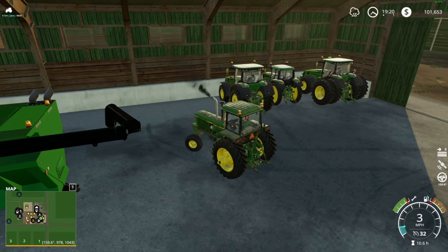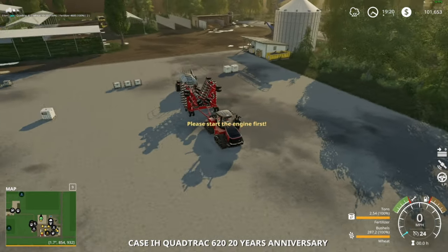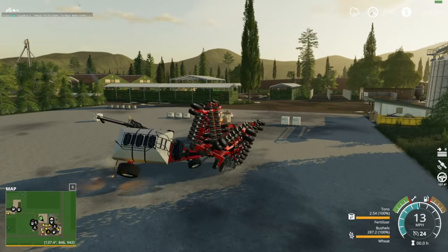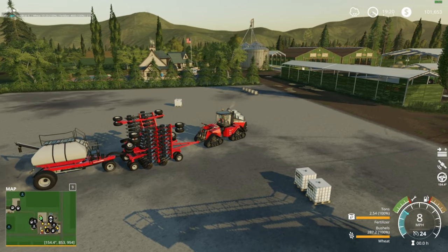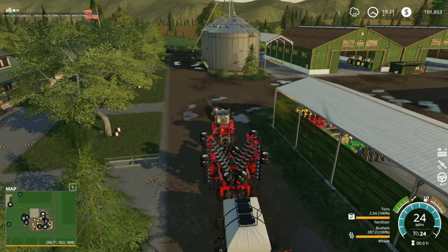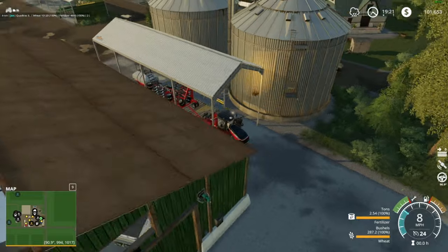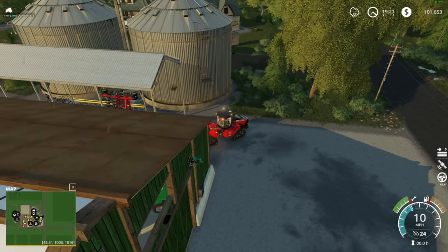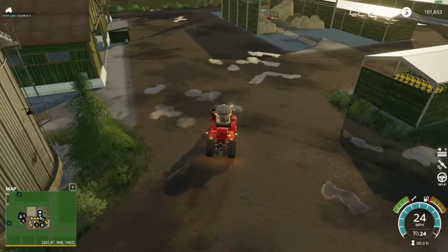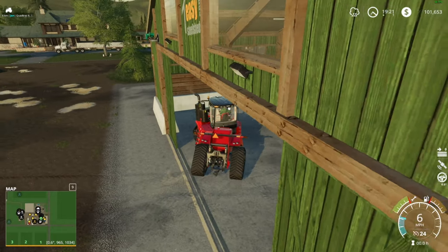All right, our John Deere tractor fleet — and now we have a Case, so the fleet is growing guys. Got to find a home for this, even if it's in the silage bunker. I could take it apart and back it into the shed that way — that'd be pretty cool. The semi could go in the shed too. We'll park this over the pit — this will keep it dry. Drive the tractor through the woods and park our quadtrack over here on this side — gotta keep the brands separate, I don't want them to fight.